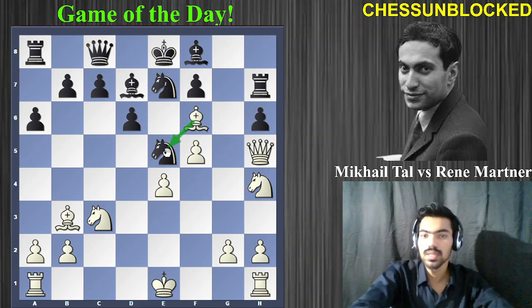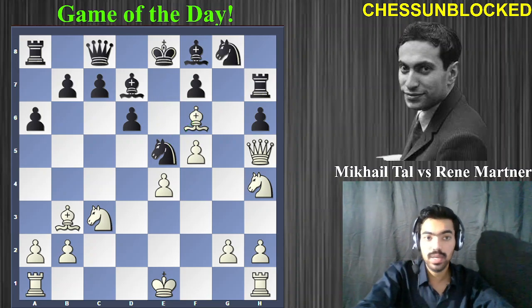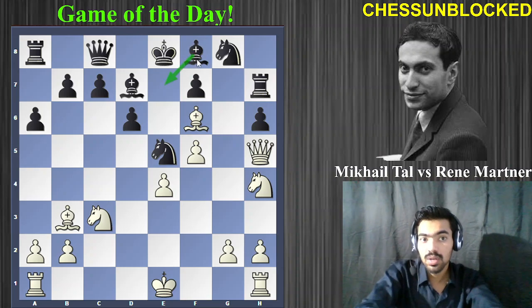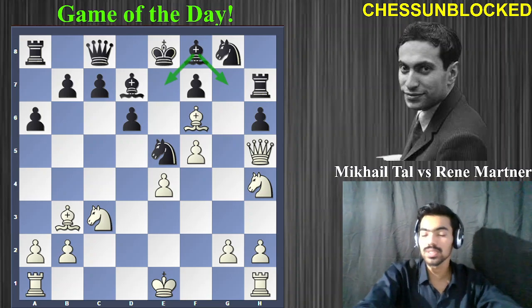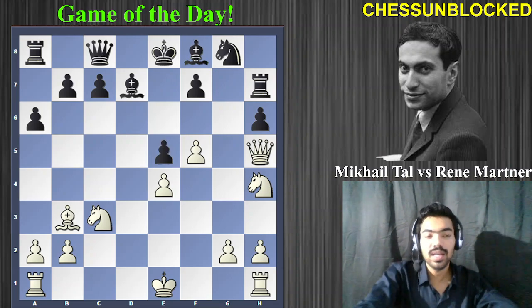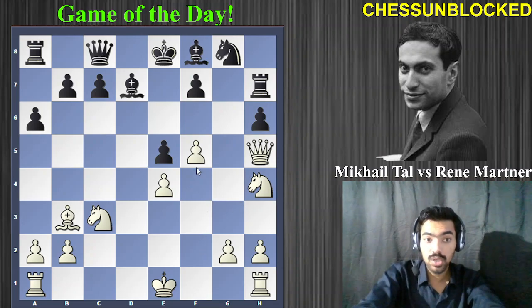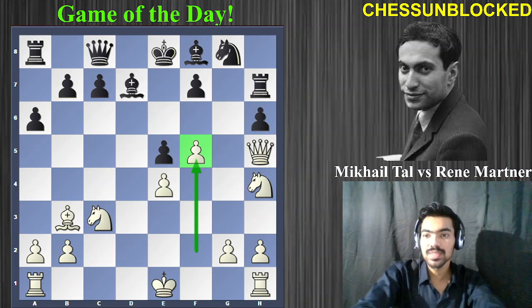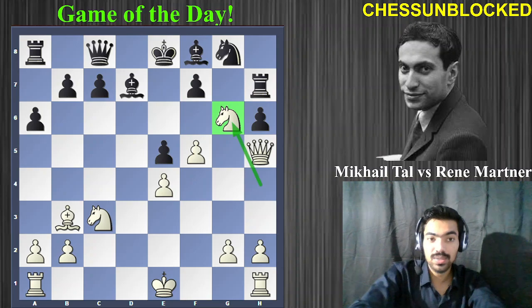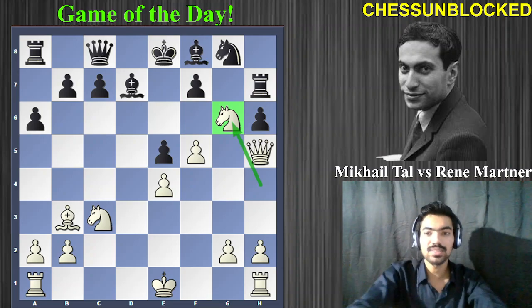Tal decides to go for bishop to g6, with a simple idea: exchange the active knight so Black has no active pieces. This is good positional strategy — when attacking, trade your opponent's best pieces for your less important ones. Knight to g8 is played, trying to develop the bishop. Tal gets what he wants: bishop takes e5, d takes e5, and now we see why White wanted the pawn on f5 — he was planning to put his knight on g6.